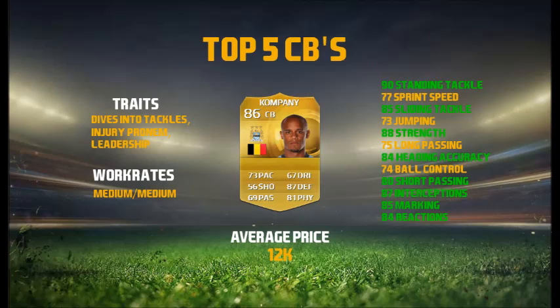It's Vincent Kompany. He's 86 rated and plays for Man City in the BPL, and he's Belgian. He's got the traits of dives into tackles, injury prone, and leadership. Personally, dives into tackles isn't the best trait because they sort of just commit with one tackle and then are out of the game for centre-backs with that sort of work rate.